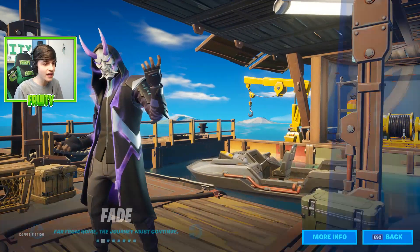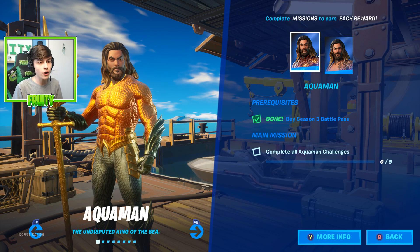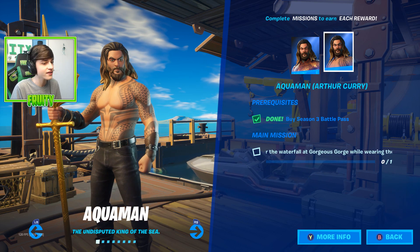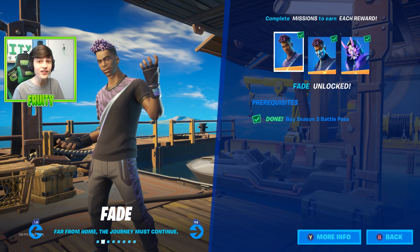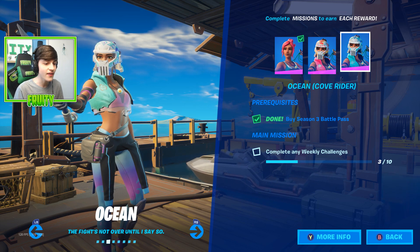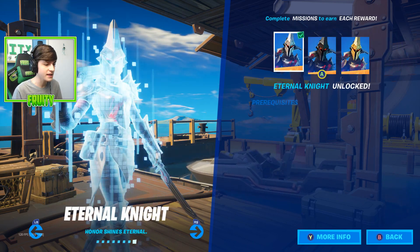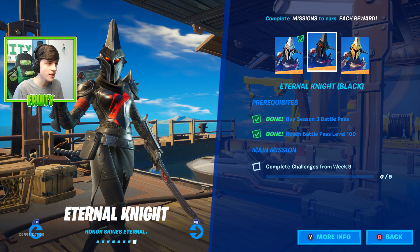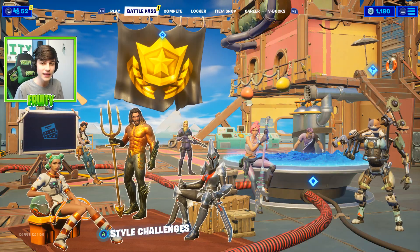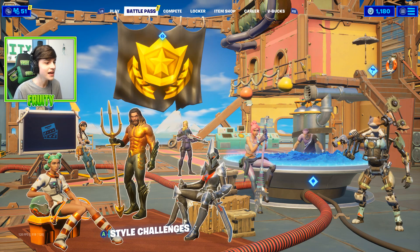Let me also show you every single style for every skin this season. The exclusive skin is Aquaman — to get him you have to complete five of the Aquaman weekly challenges. You can also unlock his style and pickaxe. The Ocean styles and other skin styles are unlocked through weekly challenges, not leveling up. It's different from last season where you had to reach level 300 to get Agent Peely.